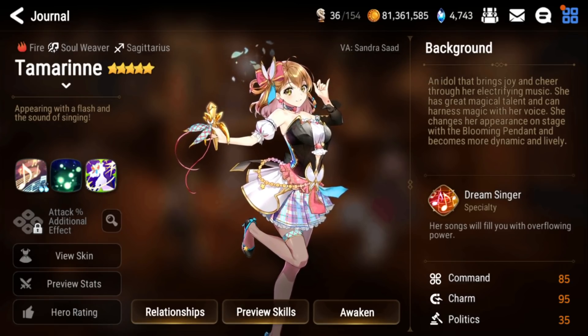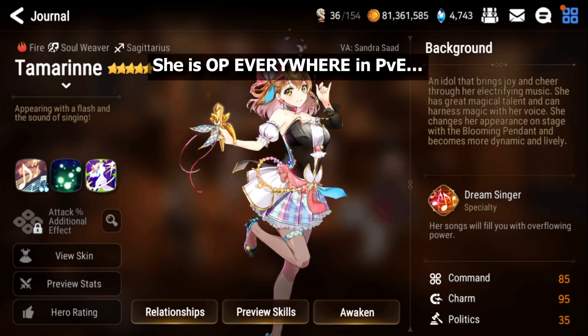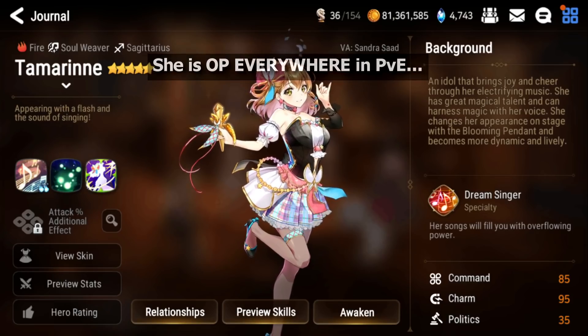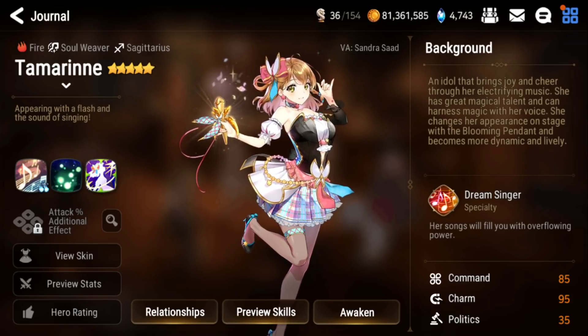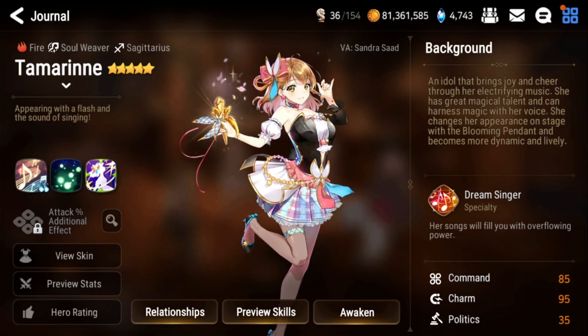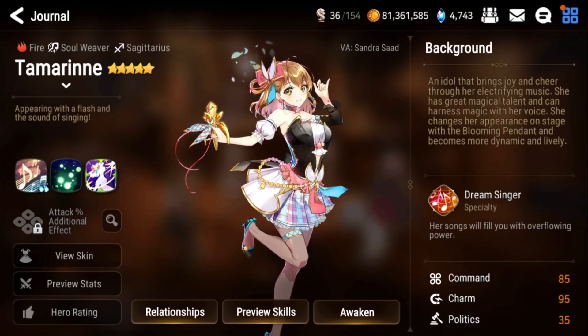Tamarin is essentially a cleanser, healer, attack buffer, CR pusher, stripper, and force dual attacker all in one kit — she literally has everything besides defense break. You can bring her into pretty much every expedition, abyss, golem, Azimanak, and Hades. The only place you can't bring her is Wyvern, but you won't have Tamarin at the start of the game anyway. She has no PvP usage but for PvE she is by far the best unit in the game.